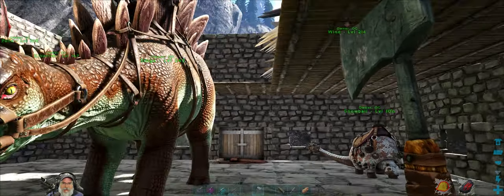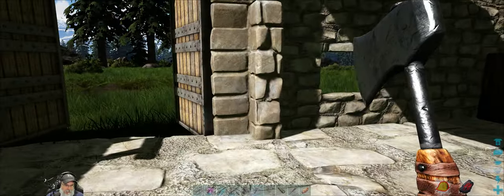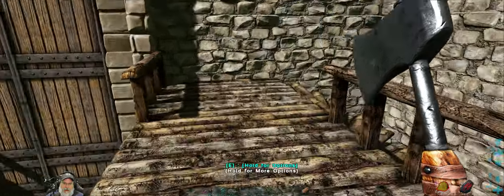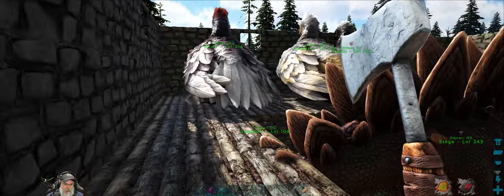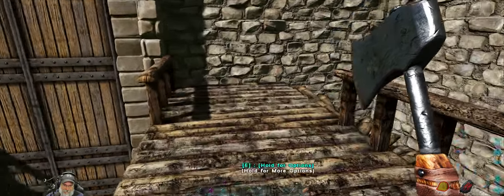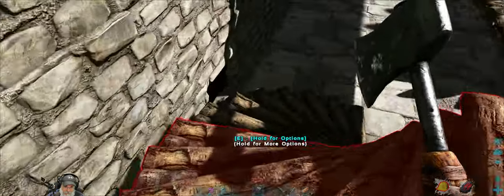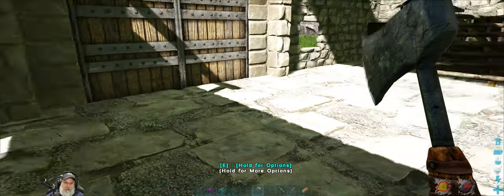Welcome back everybody to ARK Survival Evolved on the Fjorder map. I'm Old Guy Gaming and we are going to continue working on our new base here. As you can see, I have completed the walls and I have a couple of lofts up above where I'm currently parking the animals. This is probably going to turn into a barn at a later date, but for now it's going to be our combination critter shelter and also our actual base until we build our main base.